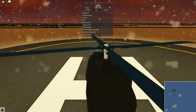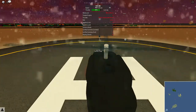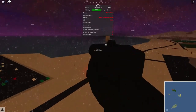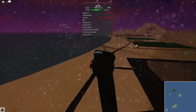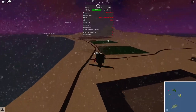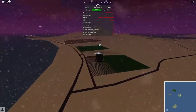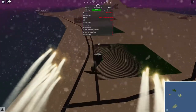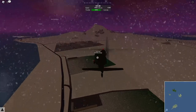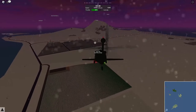Looking at the controls, it seems pretty simple. The first thing I need to do is press E and then press W to throttle up. Apparently we're throttled up - now how do I actually move forward? It says the mouse is how you move, so I guess you just click and it goes in that direction. Some of the other stuff that might be helpful are flares. There we go - we can deploy flares, which is cool.